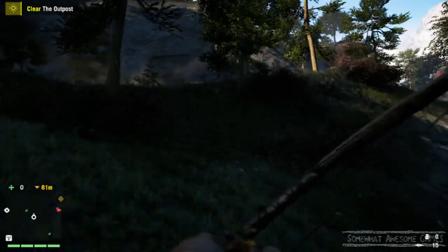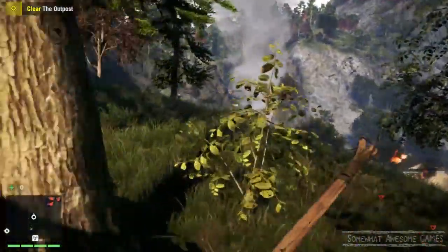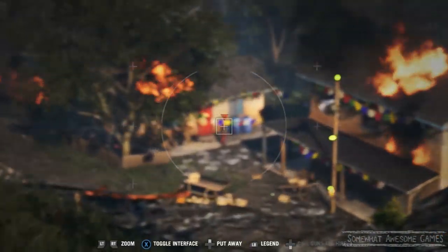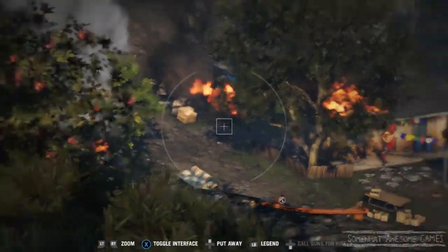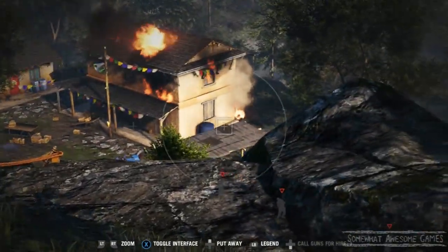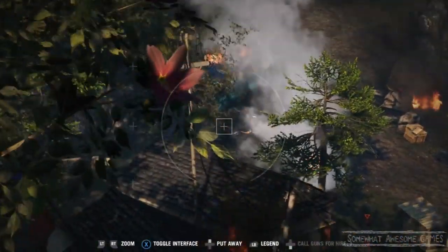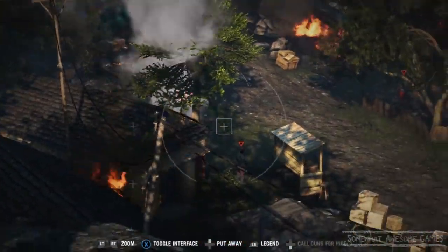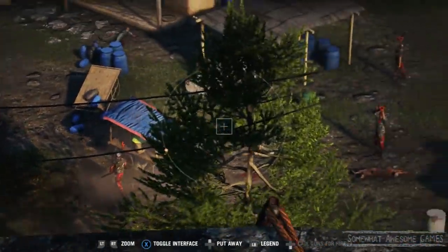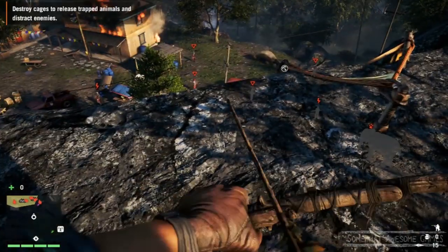Let's keep going up and have a look around. It's always a good idea to scout out the outposts so you can find everyone. There's a guy right in front of us. We could jump down here. Let's do a double scan — I think that's everyone. I'm feeling confident we've got everyone marked, though there might be one more.